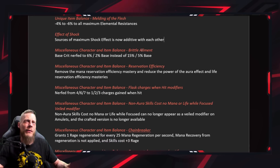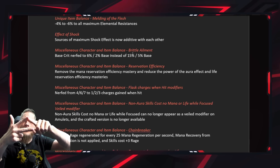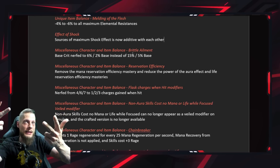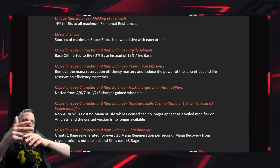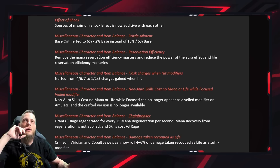Brittle got a significant nerf: maximum Brittle now gives 6% base crit instead of 15%. With Secrets of Suffering, brittle, sap, and scorch all benefited your character at once, and the high base crit made it easy to reach 100% crit for builds like Lightning Strike Berserker. Now those builds will need more sources of base crit to compensate.